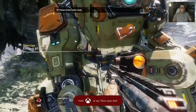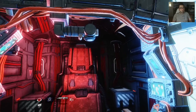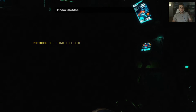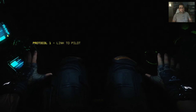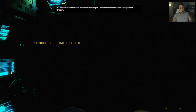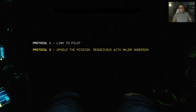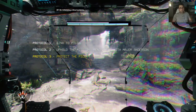'Please embark when ready.' Let's jump in! Freaking sweet, we have a Titan! 'Protocol one: link to pilot. Establishing neural link. Neural link established. Rifleman Jack Cooper, you are now confirmed as acting pilot of BT-7274. Protocol two: uphold the mission. Our orders are to resume special operation 217, rendezvous with Major Anderson of the SRS.' Incoming enemy forces detected — protocol three: protect the pilot, reinitializing critical systems. I thought that would be protocol one!